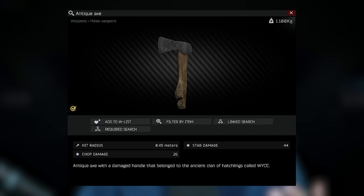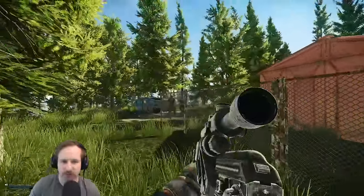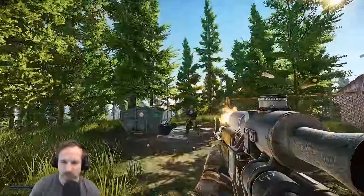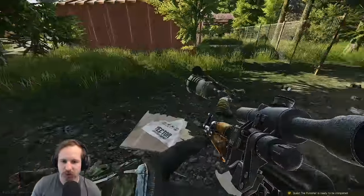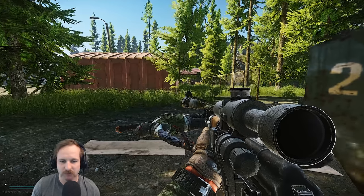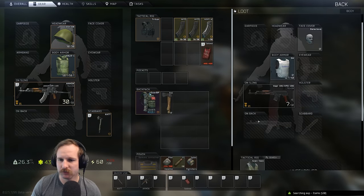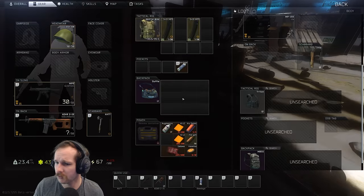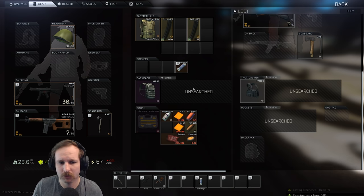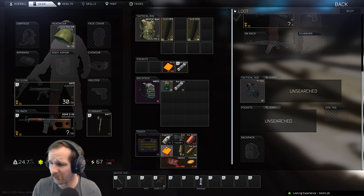Next we have the Antique Axe. The easiest way to find this is killing the Raiders on Labs or Reserve — they'll have it in their melee weapon slot. You can get this one off Scavs as well, and it does vendor for quite a good amount of money at Jaeger. You should have seen one before you got to the final quest. If you are trying to find one, the other location is in the Sturman Crate on Woods, though it's not the highest chance.